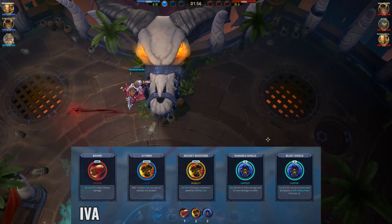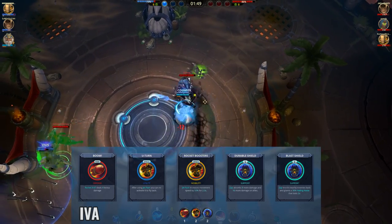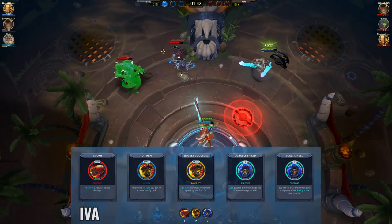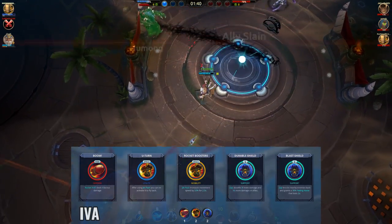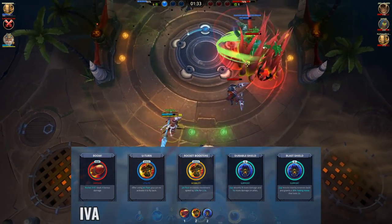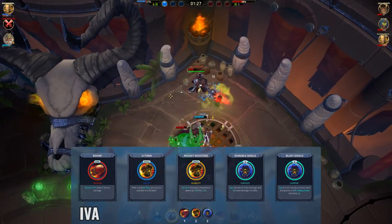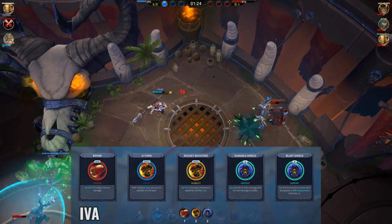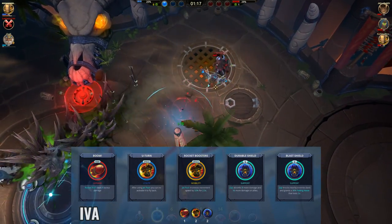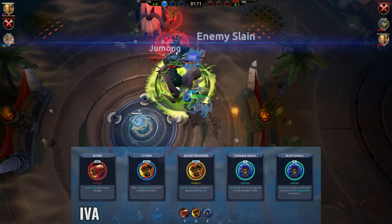Onto Iva, this is the build I typically use. I really like Boom, U-Turn and Rocket Boosters, so I take them in almost all my builds. Boom lets you take the orb with 2 mouse 1s and a mouse 2, with some nice extra burst damage. U-Turn gives you an extra jump to evade attacks or play aggressively by jumping in and out. Rocket Boosters supplements that aggressive playstyle with a movement speed boost. Durable Shield and Blast Shield are good for general sustain and survivability, but you can swap them for the battle right that stuns after finishing your R cast, the mouse 2 snare battle right, or the one that gives more maximum energy.